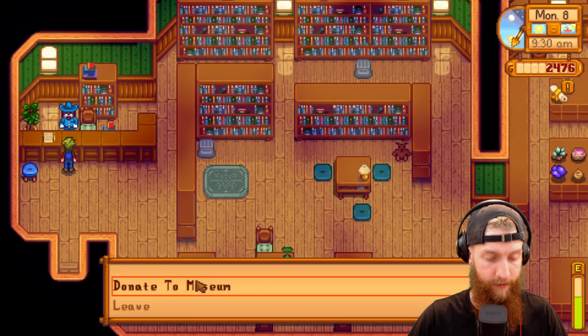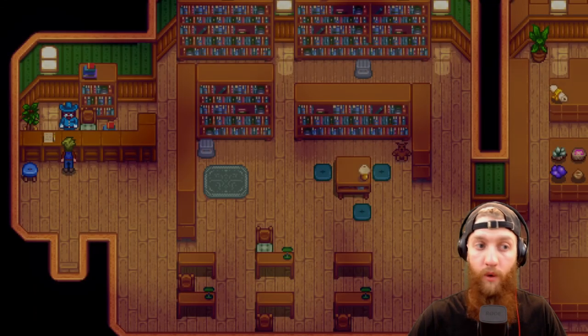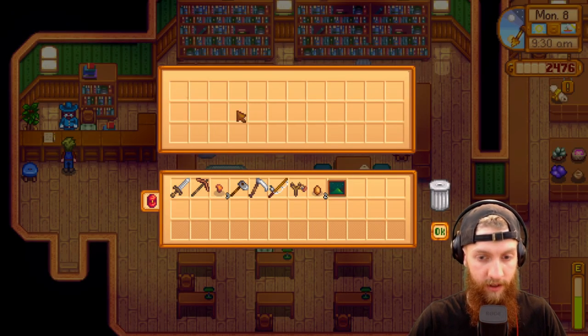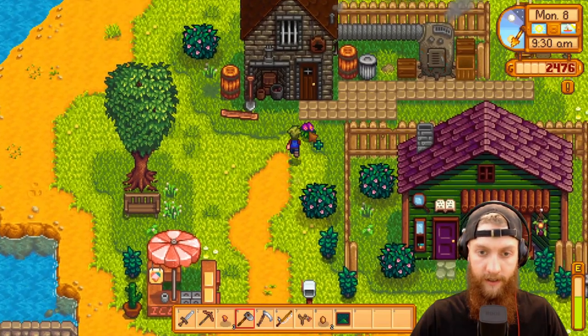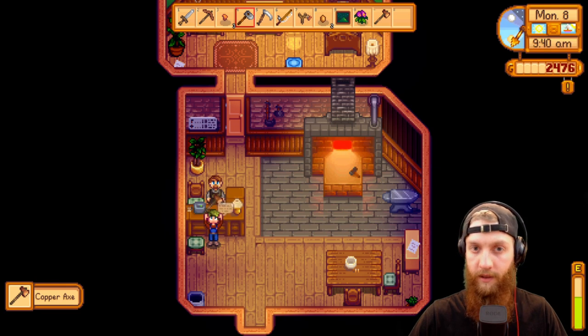Let's donate this arrowhead here. Nice, got our new reward finally. What do we get? A 'Knight on Echo Hill' - cool, a little picture to give our house a little class. Grab the old sweet pea, yeah there we go.